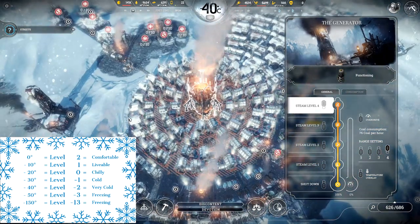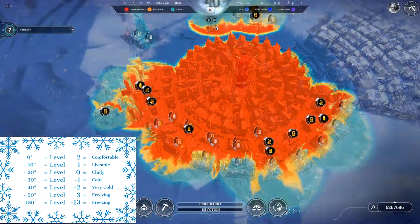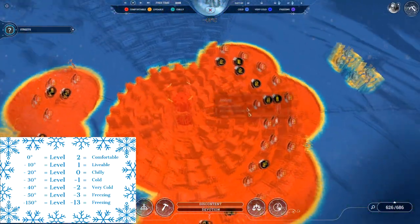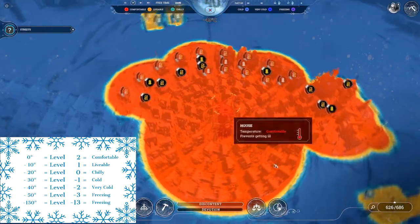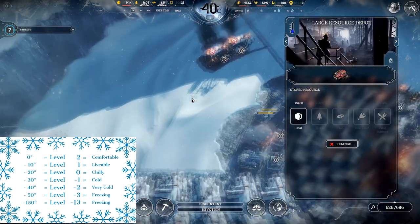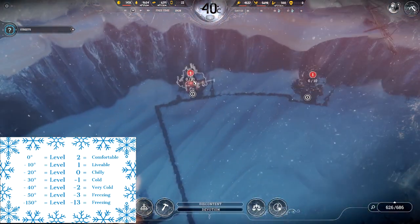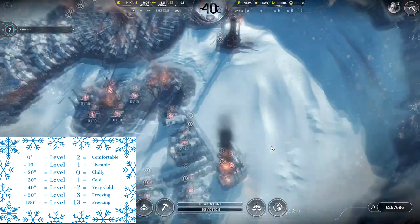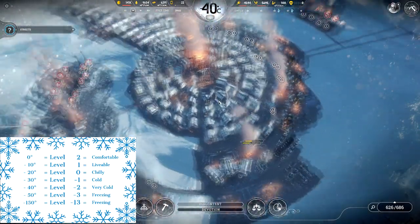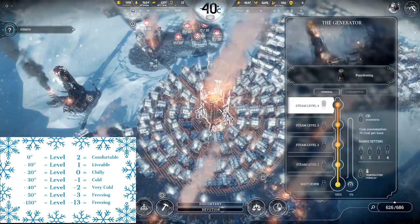There are many scenarios in the game in which things just get so cold that they aren't going to work right and you'll have problems if they're not all in a heat zone. Things that do not need to be in a heat zone are things like large resource depots, structures being run by automatons, or structures not being used at all. But for residences, you absolutely need them in a heat zone so the generator can affect them.